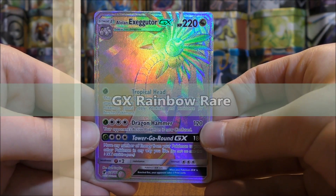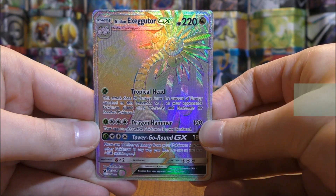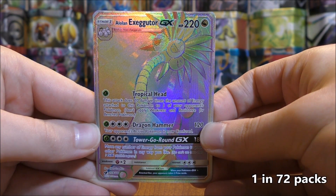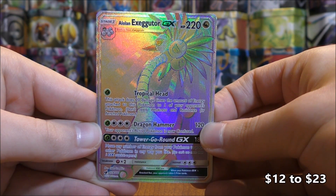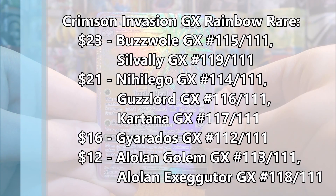GX Rainbow Rare cards are next — many also call these GX Hyper Rare. The same eight Pokémon are available in GX Rainbow Rare form, about 1 in 72 booster packs, making them very tough to pull. They range in value from $12 to $23. Buzzwole and Silvally are both worth $23. Nihilego, Guzzlord, and Kartana are $21 each. Gyarados is $16. Alolan Golem and Alolan Executor are both $12.